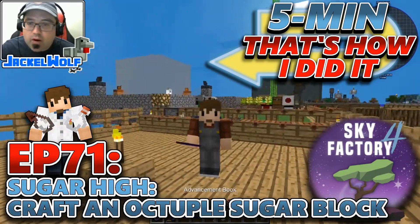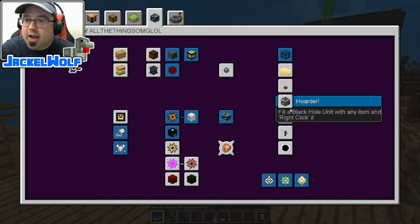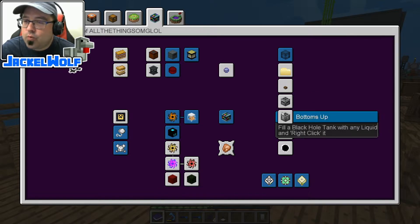Now if you've been following along, you know that we are working our way through the advancement book. Last episode, we were on the age of all the things OMG LOL, and we worked on the hoarder, which is to fill a black hole unit with any item and right click it, and the bottoms up, which is to fill a black hole tank with any liquid and right click it. Now these are all works in progress - it's like 2 billion items or 2 billion buckets of stuff to fill up one of these. So this is going to take a lot of time, and I'll be honest with you, I'm not going to sit there and wait for it. It's going to do it passively.